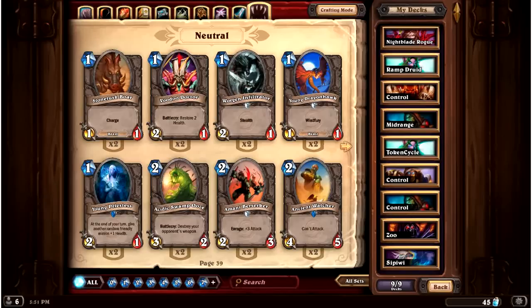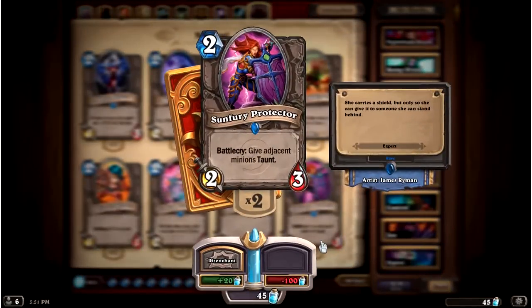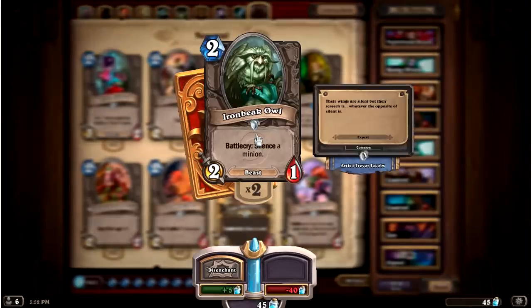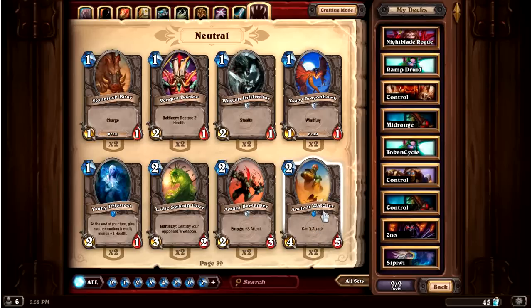There are two common ways to activate the Ancient Watcher. The first is the Sunfury Protector — two mana, gives adjacent minions taunt. If you taunt up the Ancient Watcher, it's activated: the enemy can no longer ignore it. It works as a very good early taunt — coin out Ancient Watcher on turn one, then Sunfury Protector on turn two, and you have a 4/5 taunt, which is exceptional. The other method is the Ironbeak Owl, which silences it, removing the card text — it then becomes just a Yeti for two mana.